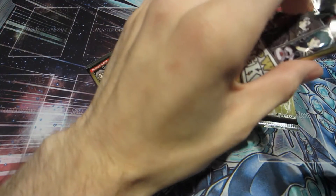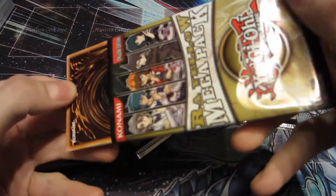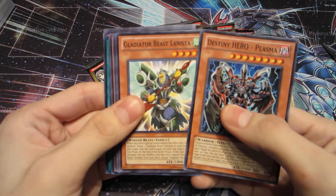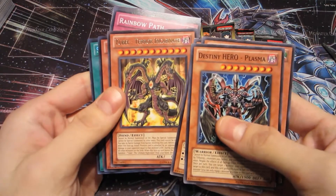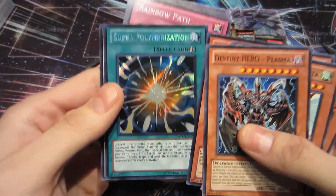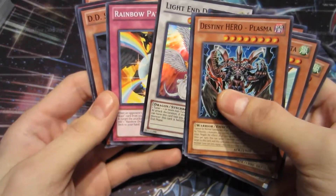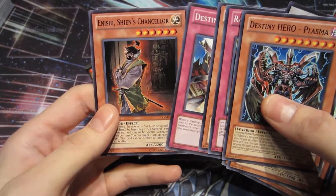Let's get these opened. These come with 3 holos in every pack: 1 seeker, 1 ultra, and 1 super. We have a Destiny Hero Plasma, Gladiator Beast Lanista, Elemental Hero Stratus, Evil Terror Incarnate, The Six Samurai Yarisai, and a Super Polymerization — nice! I'm really looking for one of these, so I'm so glad I pulled one, especially on the first pack. And a Lighten Dragon, beautiful — Rainbow Pass, D.D. Survivor, Destiny Mirage, and Anishi Shien's Chancellor.